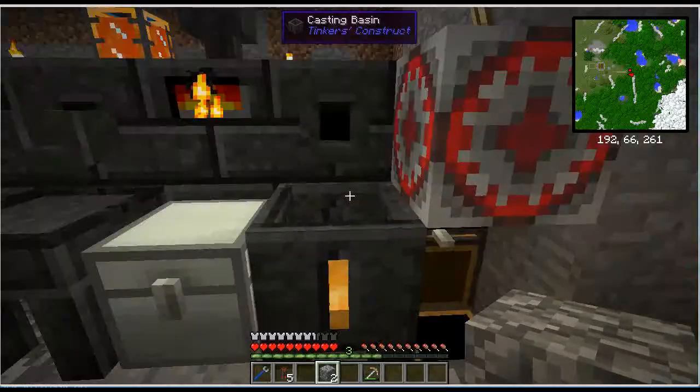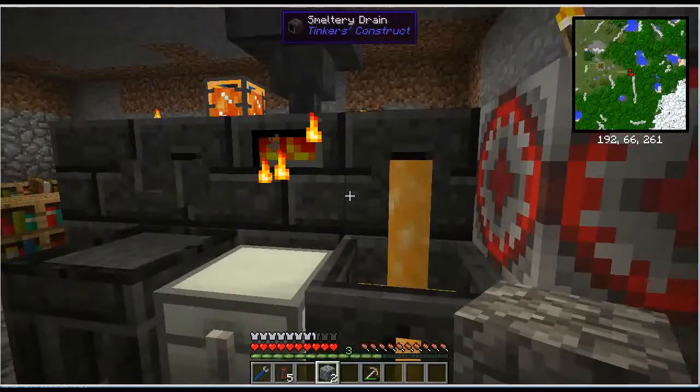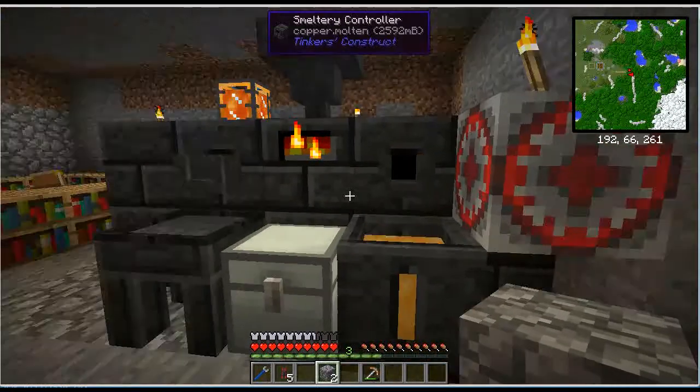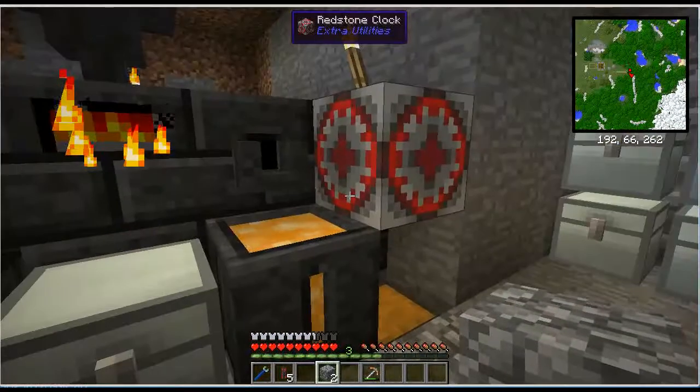There we go — a block of copper. It's smelting up more stuff. It's got 18 more, because that's how many I had that were multiples of nine. It'll just keep making these — I don't have to sit here and wait for it. That's a kind of nice automation.